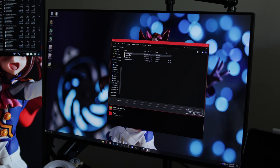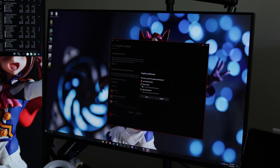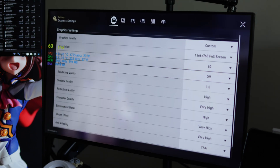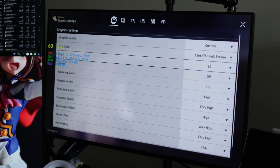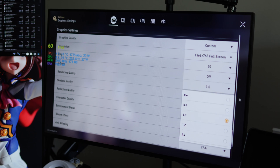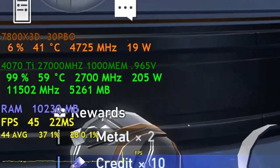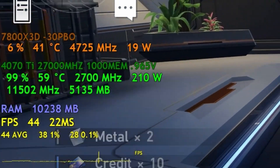I also wanted to see how well games run without Expo on the X3D. My chip is also running at a negative 30 PBO curve. Currently at 1366 by 768 — this was my old laptop's resolution. The render quality is also very important, because once you set that to 2.0, say goodbye to an idle GPU.